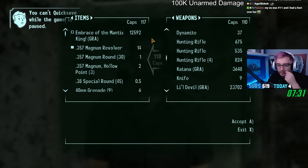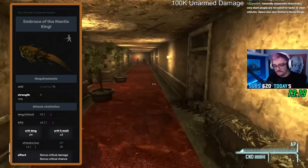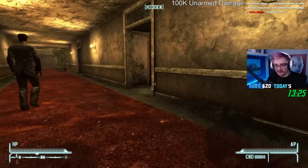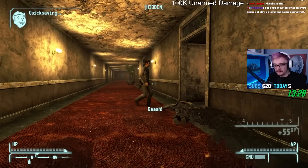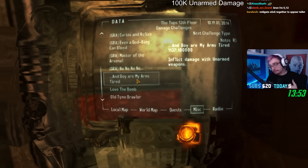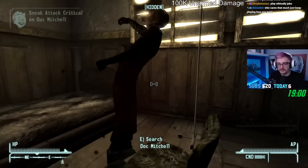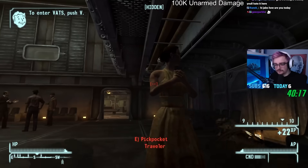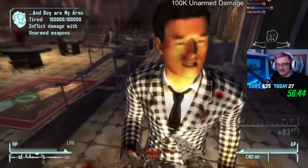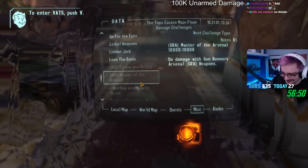We can grab the Embrace of the Mantis King unique from Mick and Ralph's, which has a surprisingly high crit multiplier. When dealing crit damage, this weapon multiplies damage by three, which means all we need to do is be in stealth and smack a random civilian in the back of the head, resulting in around 550 damage per stealth kill. Meaning we only need a total of 182 stealth kills to finish the challenge. After around 56 minutes of being in constant stealth, we reached our final kill — that of Benny — and finished the challenge. 100,000 fist damage complete.